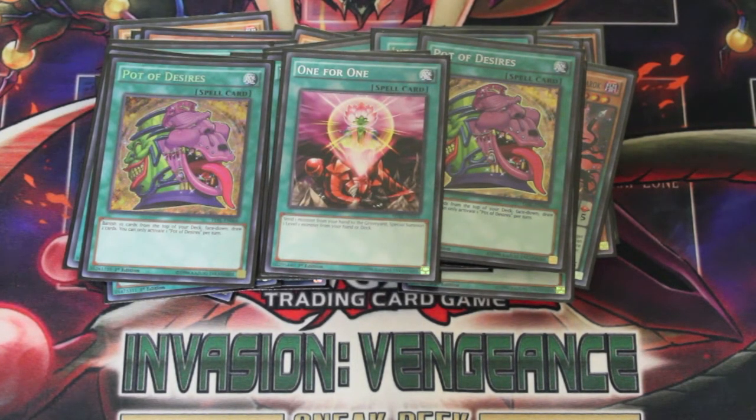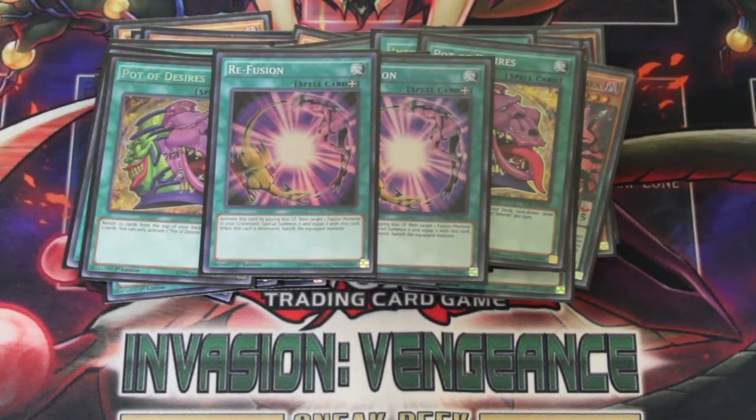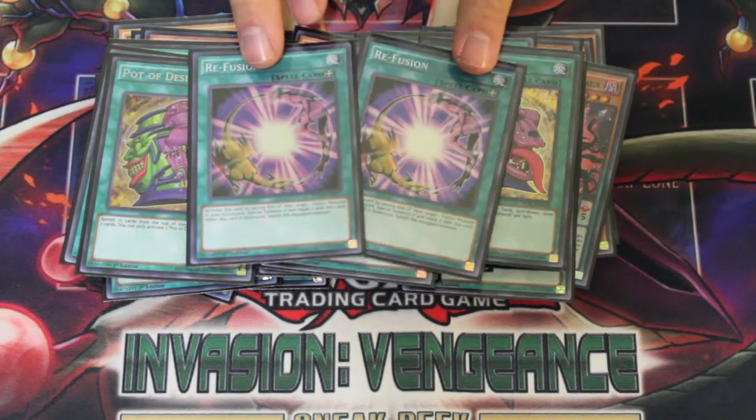One for One is still in because it's limited. Another change I made to this deck was Refusion. Refusion actually really helps with your combos: you fusion summon up to Genghis, normal summon Lamia, synchro into Alexander, activate Refusion, bring your Genghis back — that activates Alexander's effect, brings Lamia back, and you can just keep your combos going unless you want to link from there. I find Refusion is really helpful here.